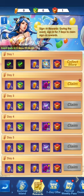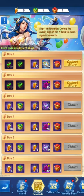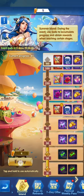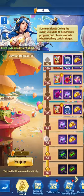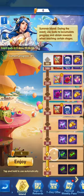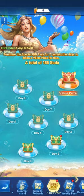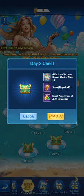The first thing you would do is go to the sign-in rewards and collect them. Second, go to Summer Island and use your cold drink to fill up the bar. The more you fill up the bar, the more resources you'll be able to get on the right-hand side of the screen. Then you have the seven days offer — the direction is to purchase the seven chests.